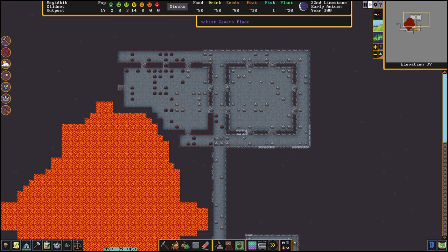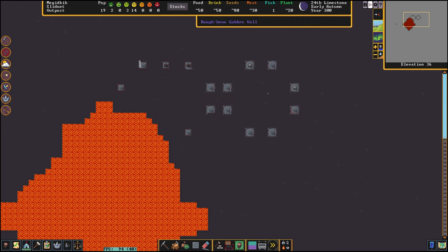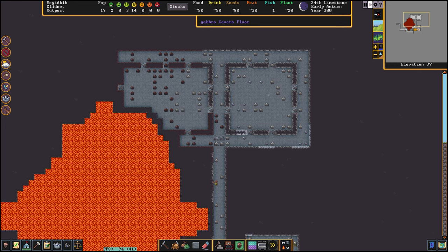Hello and welcome to my Dwarf Fortress magma tutorial. I would like to show you how to kickstart your magma industry. I will show you how to build magma forges and magma smelters and how to fuel them. For a magma smelter you need a lava source - in this case I found a volcano. You need your workshops and a tunnel system where the lava is for fueling your workshops.